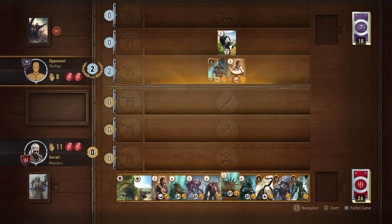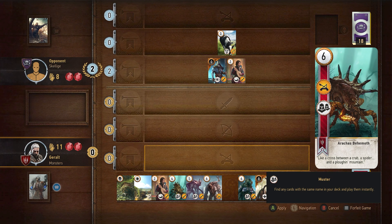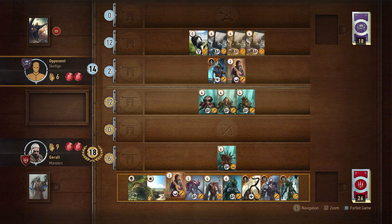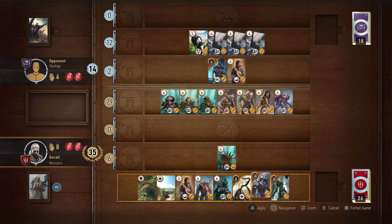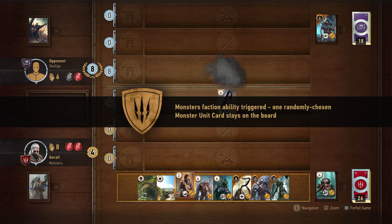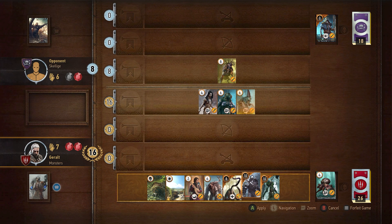They decided to play Dandelion, who doubles the strength of all close combat units on that row. I played one of my Arrakis units in the Siege category, which would summon all the rest of my Arrakises from my deck as well. They responded by doing something very similar, so we ended up playing back and forth with our Muster ability cards, pulling forward a large number of units. I already had a massive advantage of 35 to 14, plus a two-card advantage. So this round was a very easy win for me. Both of us had not used our leader abilities, so I decided to pass. My opponent's Bovine had also transformed into a Chort by the end of the round.